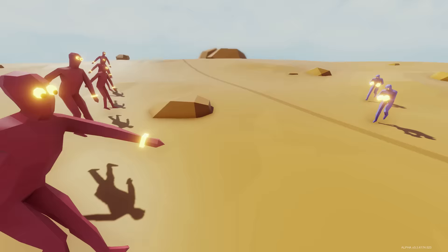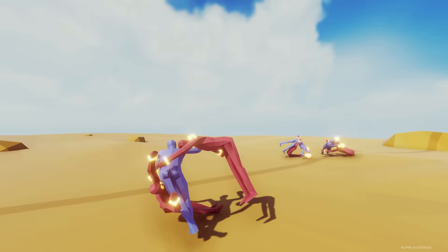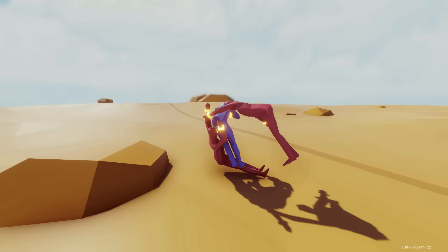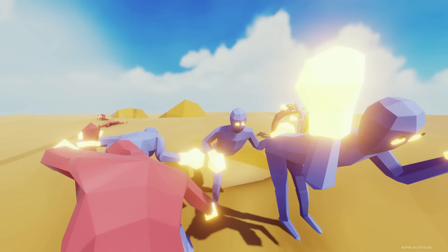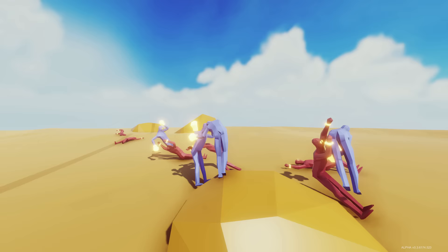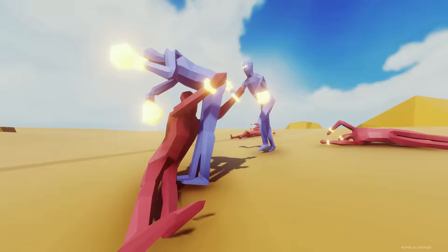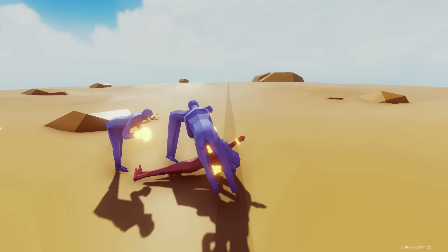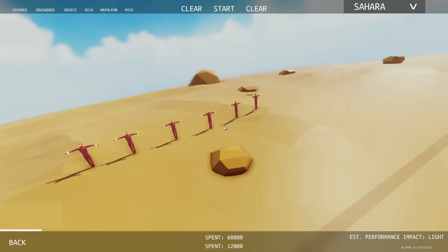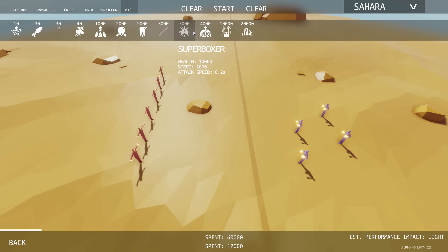Super boxers versus the grapplers — now there's a fight! Bang bang bang bang, banging them on the back like a drum! Do super peasants actually do any damage, or do they just grab people and hold on for dear life? I think that's all they do. The boxers are not holding back — they're pummeling the snot out of these guys. Hold him down! No, he let him up — he was pinned!